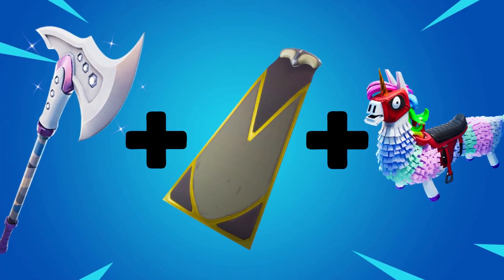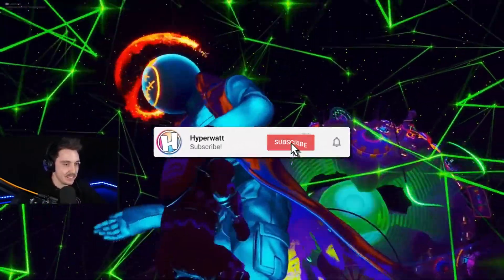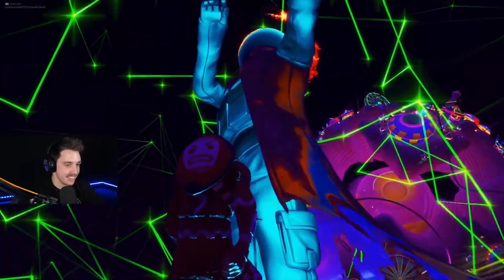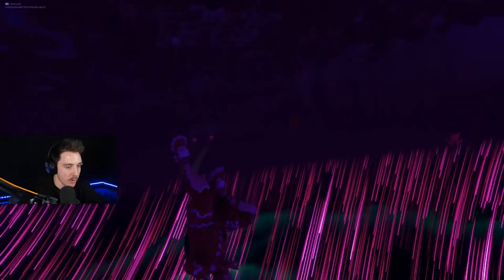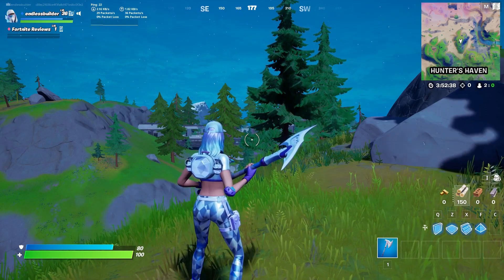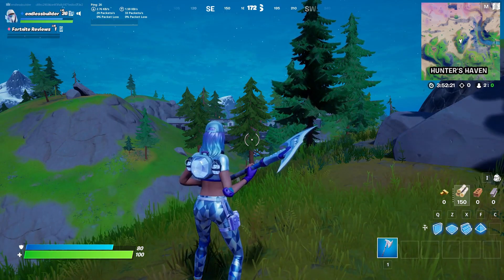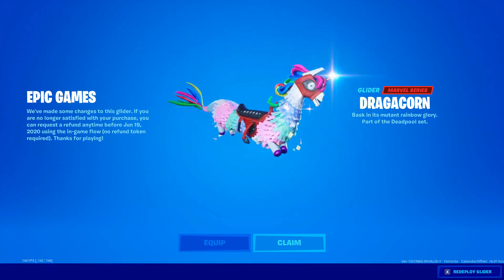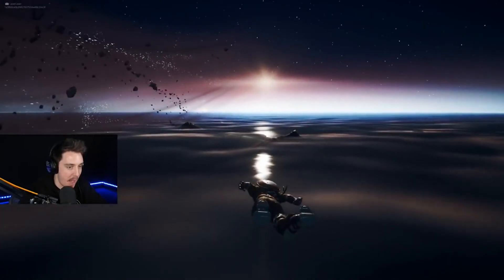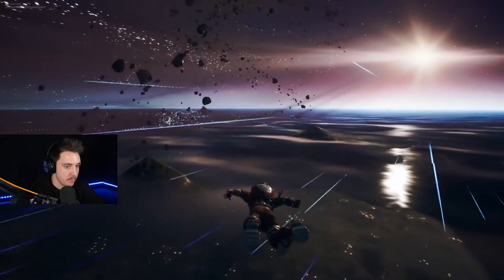Number 2: the Travis Scott skin with the Six Carrot Cutter pickaxe, the Venturion Cape back bling, and the Dragacorn glider. This is the only combo on the list that includes a cape as a back bling, so if you enjoy using capes, this combo is for you. The Venturion Cape goes really well with Travis Scott, as if it was made for him. The Six Carrot Cutter from the Diamond Diva Starter Pack is simple but very clean, especially combined with the cape. The Dragacorn glider finishes the combo — because who doesn't want to fly down on a unicorn? This combo costs around 3,000 V-Bucks excluding the Diamond Diva Starter Pack and the skin.